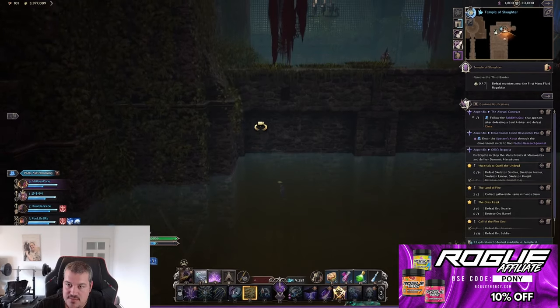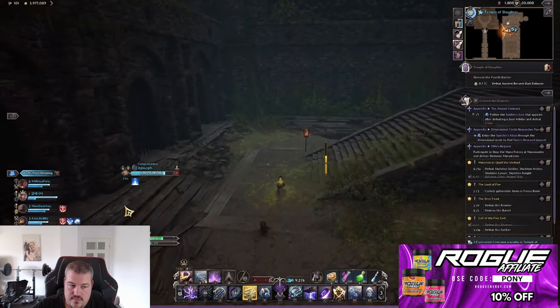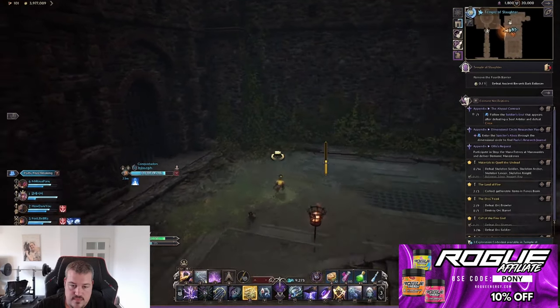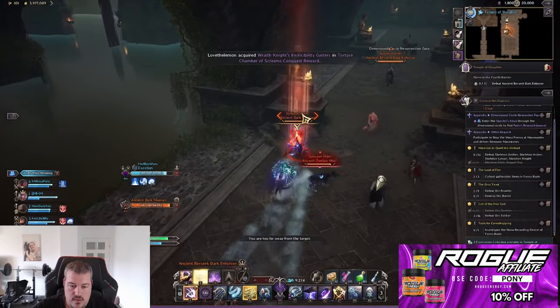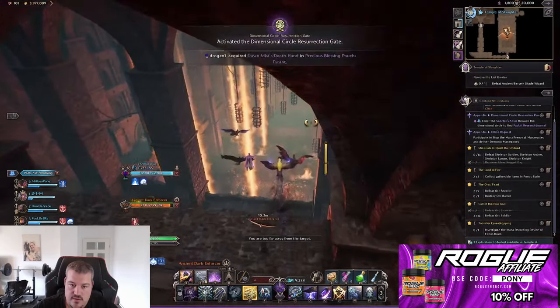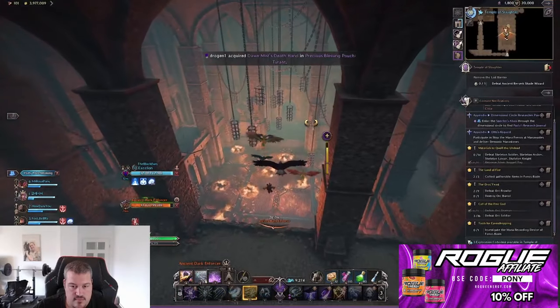Here we can cut monsters for the first time, as only the monsters in the second cave need to be killed — not the ones on top. Once they are dead, use the second regulator and this time wait all the way to the right. Here you will only have to kill the shaman and the enforcer to unlock the next curtain.